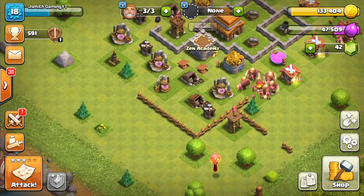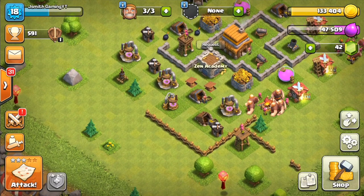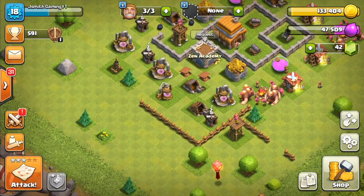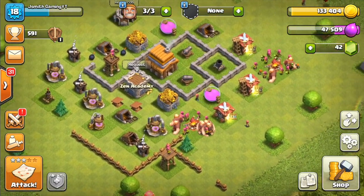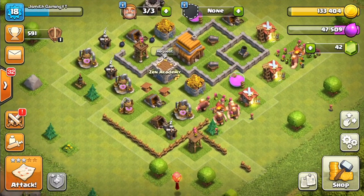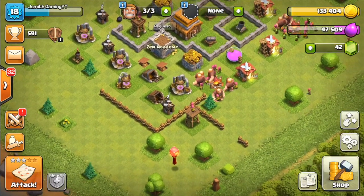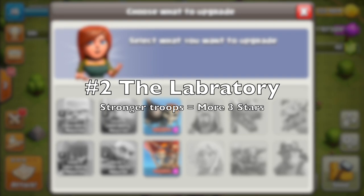So those are the two new buildings you get access to. What I would place first is everything new that you get — starting with the spring traps and the walls, then go ahead and place down the barracks and the collectors. The first step is really just to place down all the new buildings that you have received.